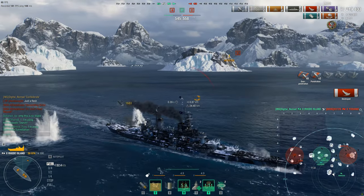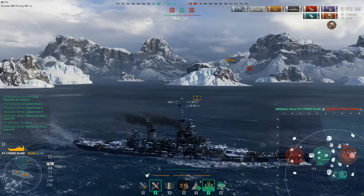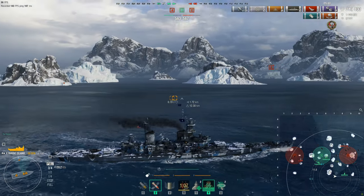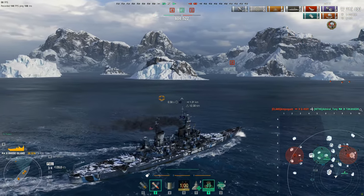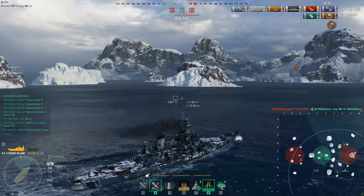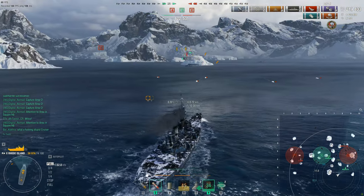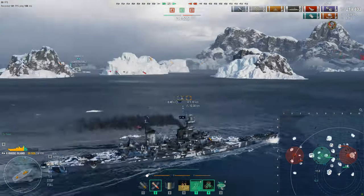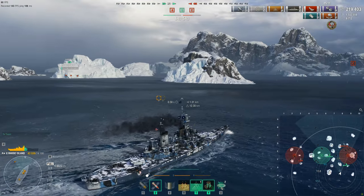That buys the friendly team more time. They're a little bit ahead in points, so the Marceau goes to grab C cap. That leaves the half-health Schliefen versus a friendly Handover at a very low 5,000 HP. Then the Takahashi goes down — the ship that has submarine surveillance and hydro — which is really unfortunate. Now it's 3v2, with the enemy team taking the lead again in points. If the Marceau can grab C cap that will swing things back. It all depends on where the Schliefen is — the Handover really needs to stay still with that low HP.